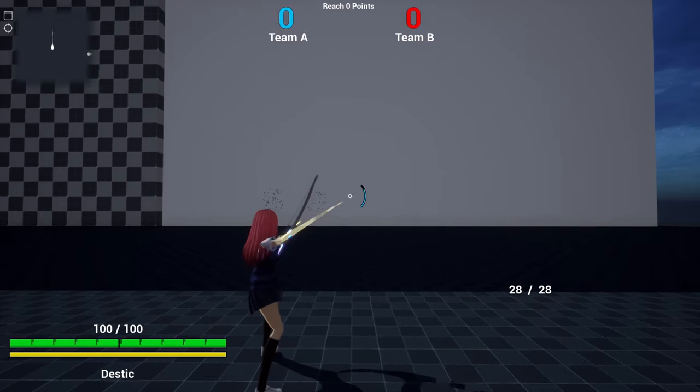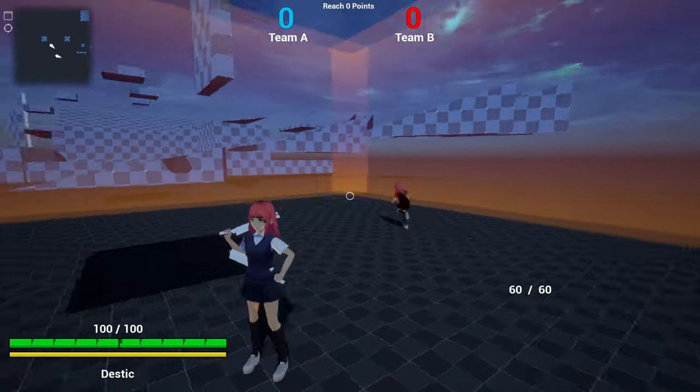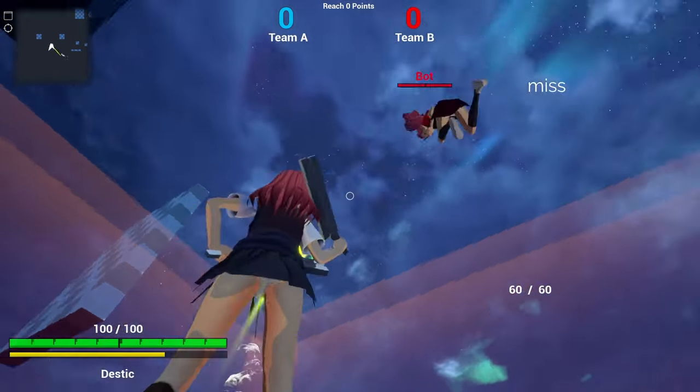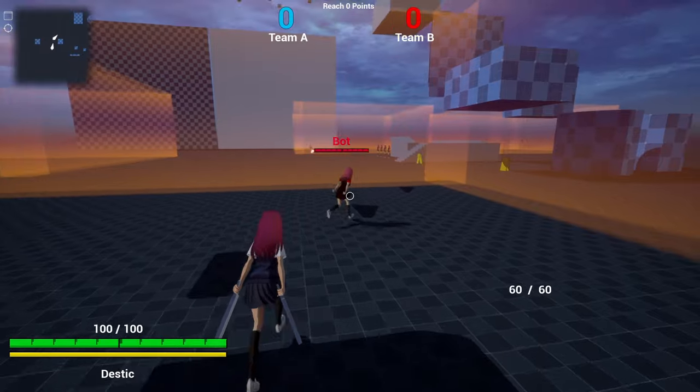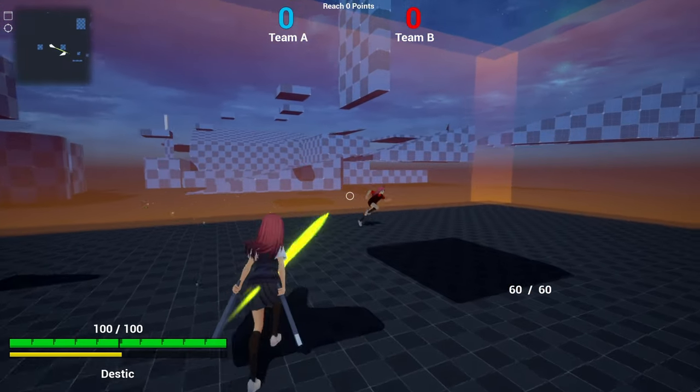A key part of S4 was still missing though, and that was the abilities. So I've started by creating one of the abilities that I personally liked the most when playing — the bind ability. Currently it's called Shackle and basically acts identical to the S4 version. Enemies hit by it will be rooted on the spot.